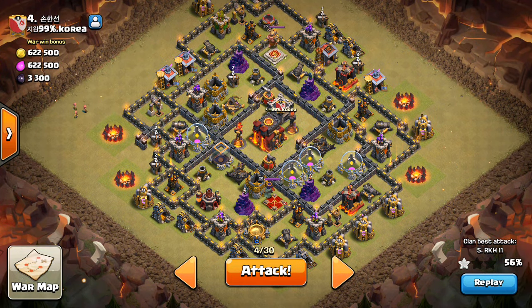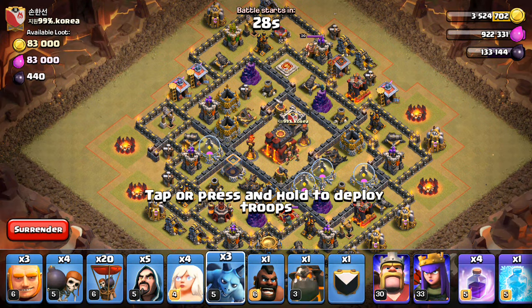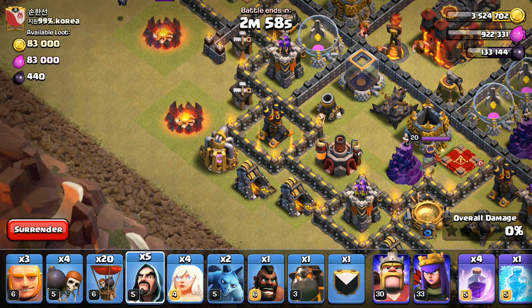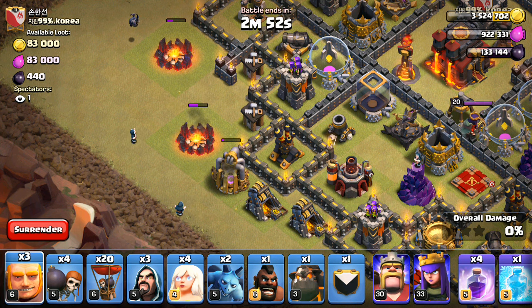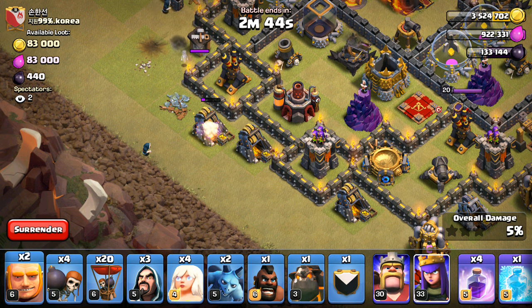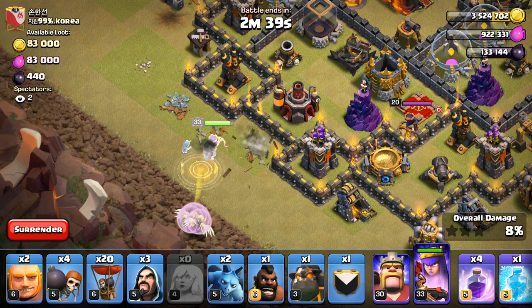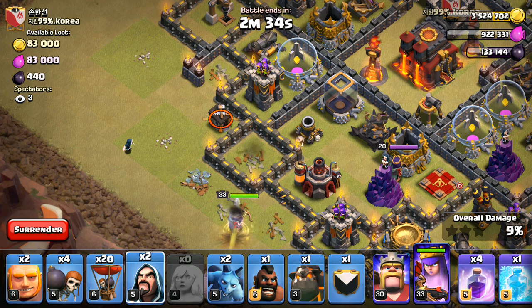Wish me luck, let's do this. Let's get the Minion down right there. Let's get the Wizards going. Giant — get in there, Wizard. They're not going to get that one Builder's Hut, but I don't think it'll matter quite as much. Four Healers, right like that. The Queen should go the right direction. I'm going to drop in a Wizard just to be safe.